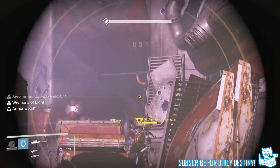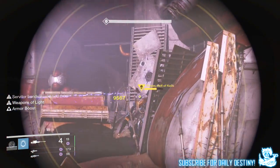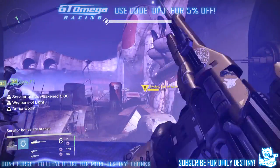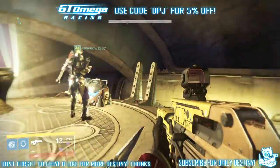I only got to rank five with the Iron Banner on one of my characters, which took me literally until the last couple of days. I didn't have time to run it on my Titan or my Hunter either. But I did run the Prison of Elders on my Titan and my Hunter, so I'm going to get straight to that, starting with my Hunter.